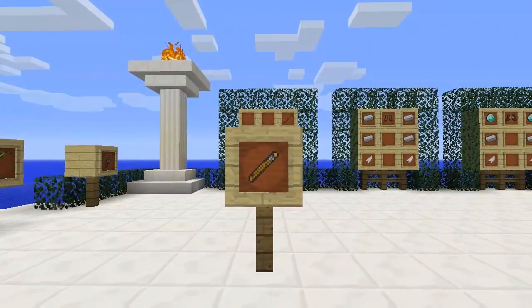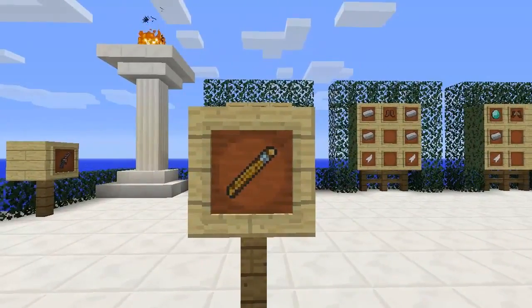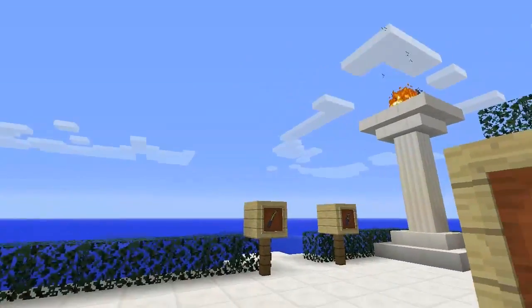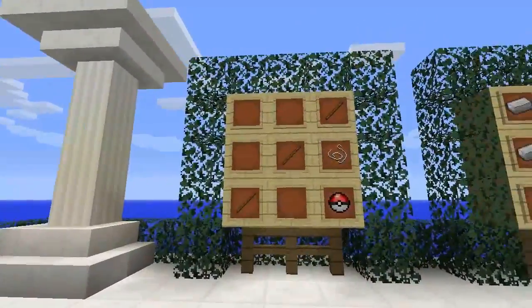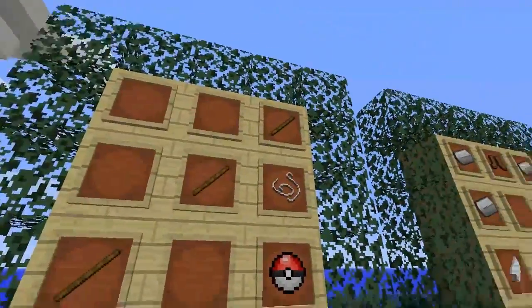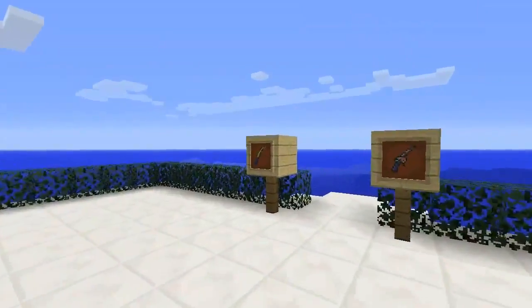The first item we have up for your viewing pleasure today is the Old Rod. Now the Old Rod, much like in the Pokemon game, is just a fishing rod that you cast out to sea and you catch common Pokemon. The recipe for the Old Rod could not be simpler - you just need three sticks, a piece of string and a Pokeball.